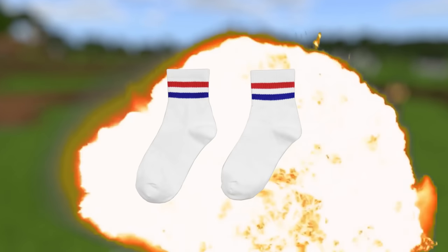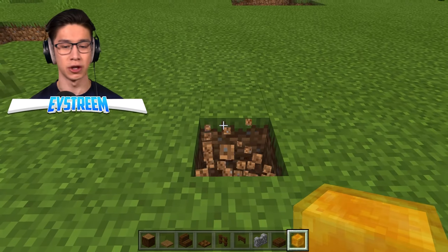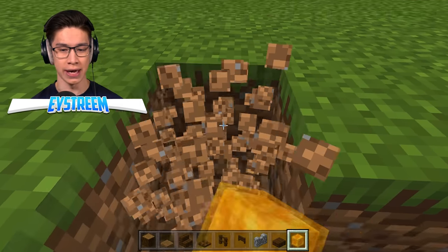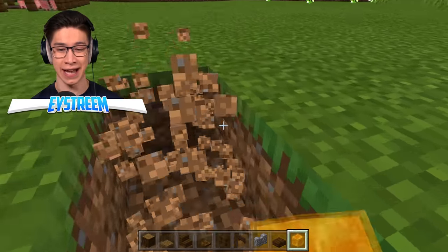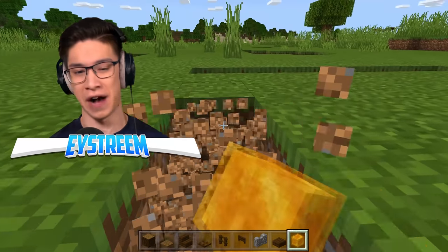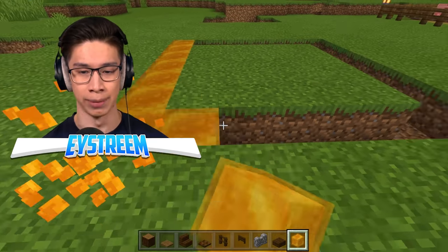Now, if you want to blow the socks off your friends, you need to ditch the fences. I'm going to build my farm at seven by seven, but you can make it as big as you want. The great thing about the honey here is you can build your farm in any shape you like. But you need to make sure the outline of your farm is fully honey blocked.